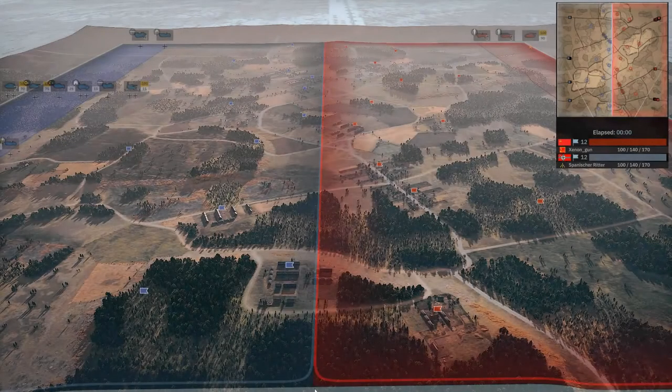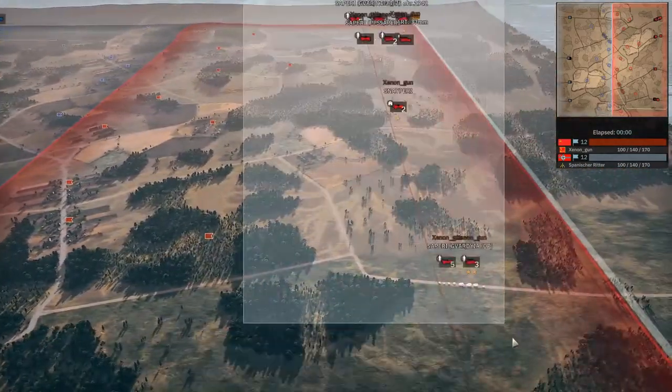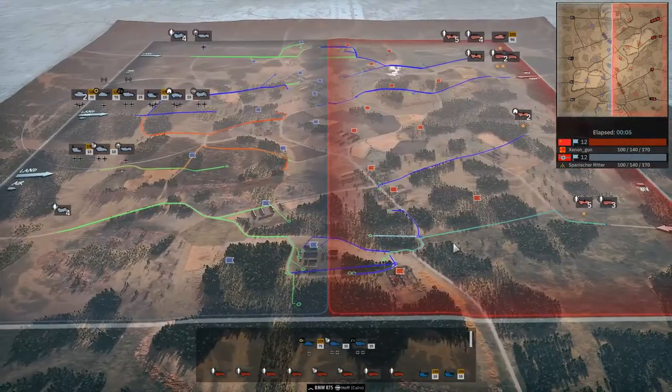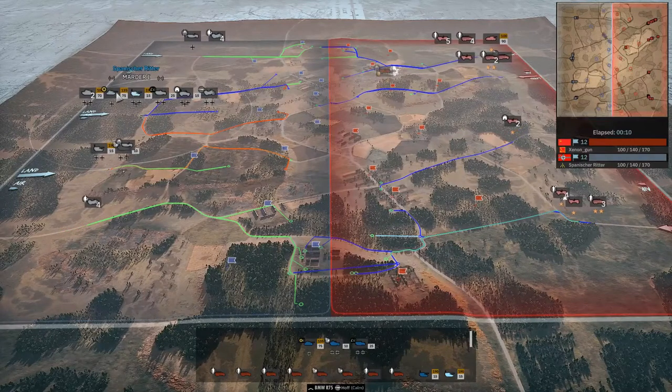Soviets and soviets of the red, white and blue army — this is Con Olbrick and I'm Ringru. Folks, another game, another day and today we go back to that most classic of maps, Ocean North. We have an interesting match: on the left side in blue we have Spanish Writer playing 20th Panther on balanced income. Right-hand side we have Xenon Gun playing 44th Guard Strokov on balanced income.